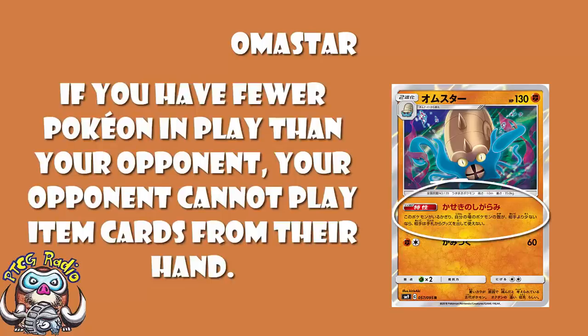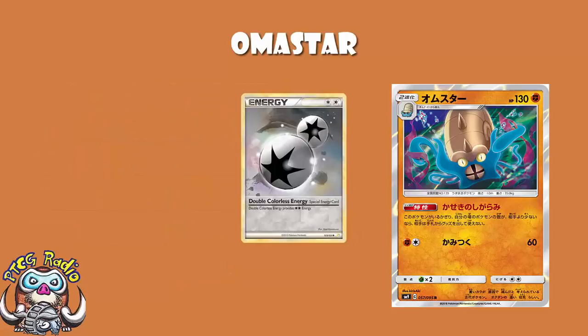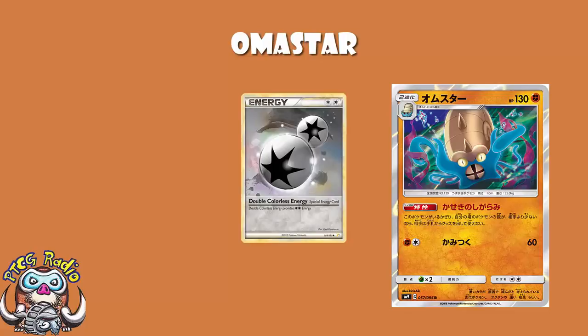If we come back round to Omastar, none of this applies. It works whether it's in the active or on the bench. It does have a usable attack, and a retreat cost of 2 means it can be retreated with something like a Double Colorless Energy — certainly not the worst. We don't have anything that'll turn this off right now, other than Slaking, which isn't good, and Slaking is weak to fighting, which Omastar could well end up being. You are not turning off Omastar's ability.